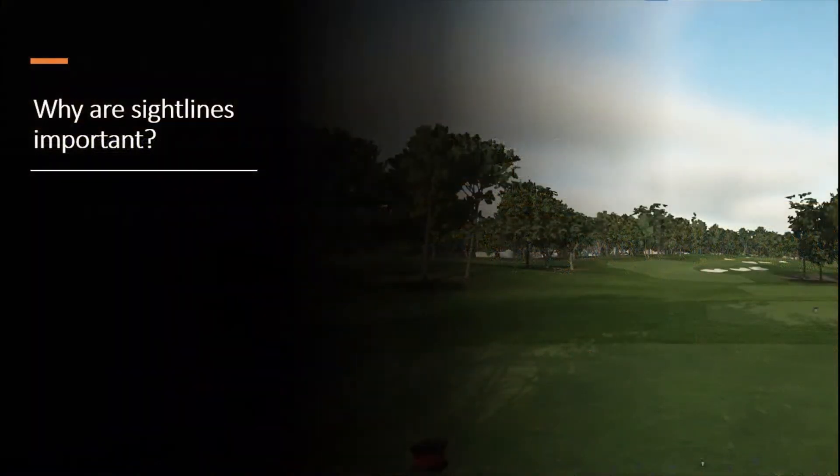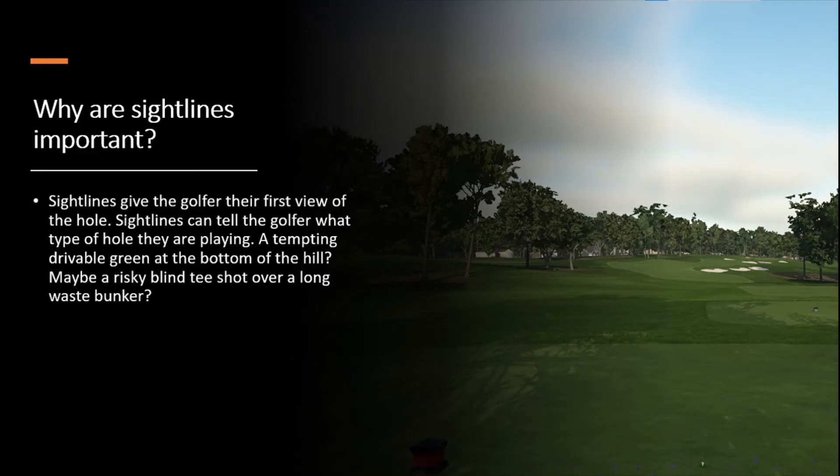Why are sightlines important? Sightlines give the golfer their first view of the hole and can tell the golfer what type of hole they're playing. For example, a tempting drivable green at the bottom of a hill, or a risky blind tee shot over a long waste bunker. In this picture on the right you can see all the dangers — the designer highlighted that with the bunkers. You can tell he wants you to play left, there's a big layup zone, but you can also see the fairway on the other side which is probably the driver line.